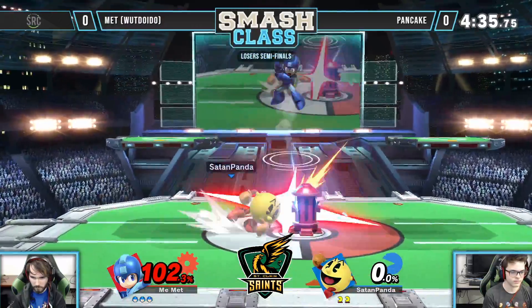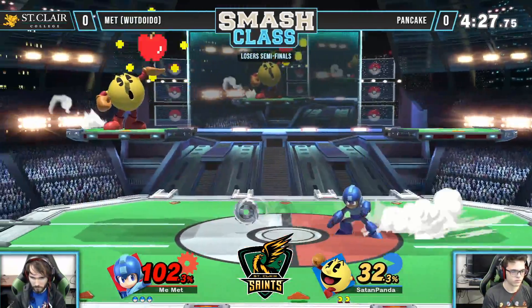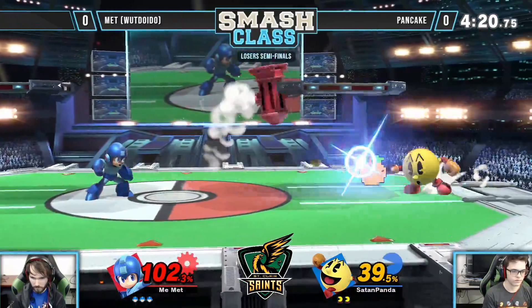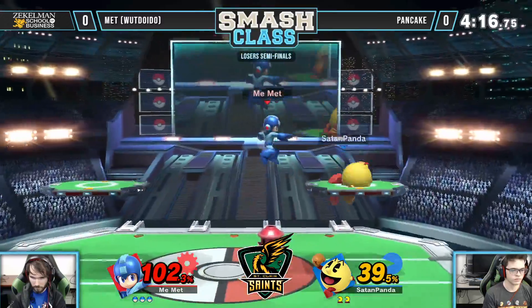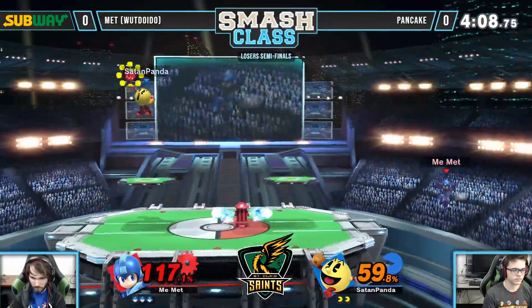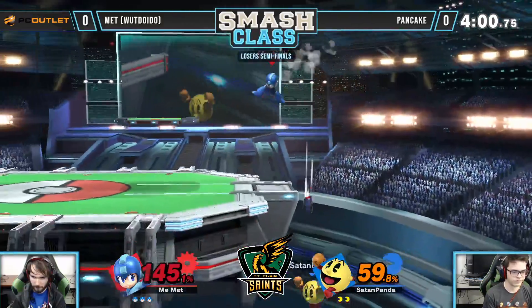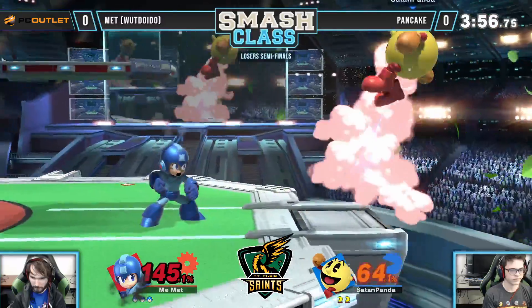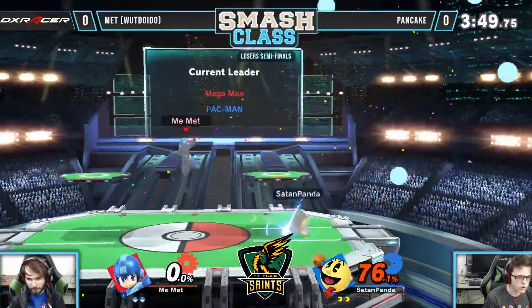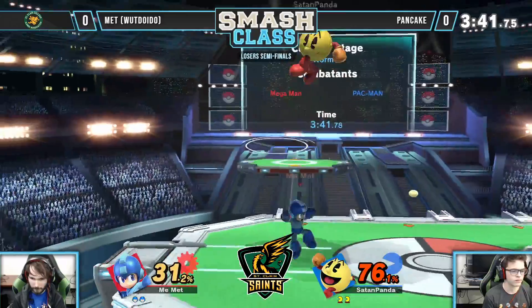This may seem counterintuitive for a zoner versus zoner matchup, but I think if Matt was a little more aggressive he might have more success. I know you're supposed to play patient against Pac-Man, but I think he excels at mid-range. I'd actually disagree — he's been doing fine throwing out projectiles against the hydrant and slowly knocking it back at Pancake. Pancake really hasn't been able to get a lot off of Matt staying back. Matt goes for a lot of spot-dodge buffered up-tilts — it's an amazing tool if it connects because it kills very early, but unfortunately it can also lead to punishes.